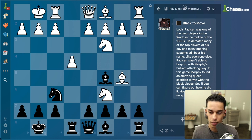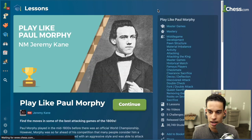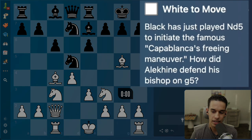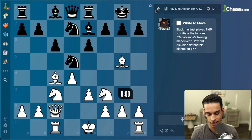Let's try to do it together. Let me go back because we did that one already. Okay, 'play like Alekhine' - this is more like the one we did the other day. They're going to give you hints and we've got to try to play like Alekhine, so I'm going to go ahead and put it like this.